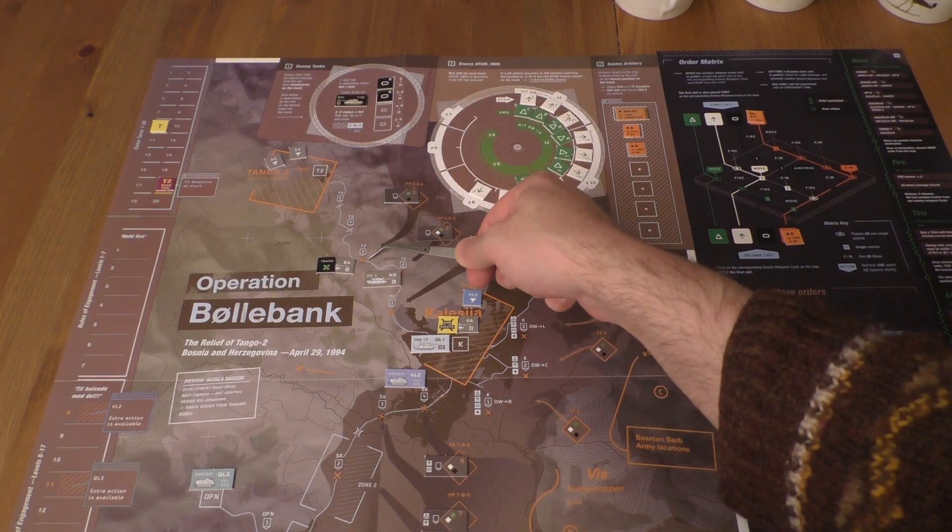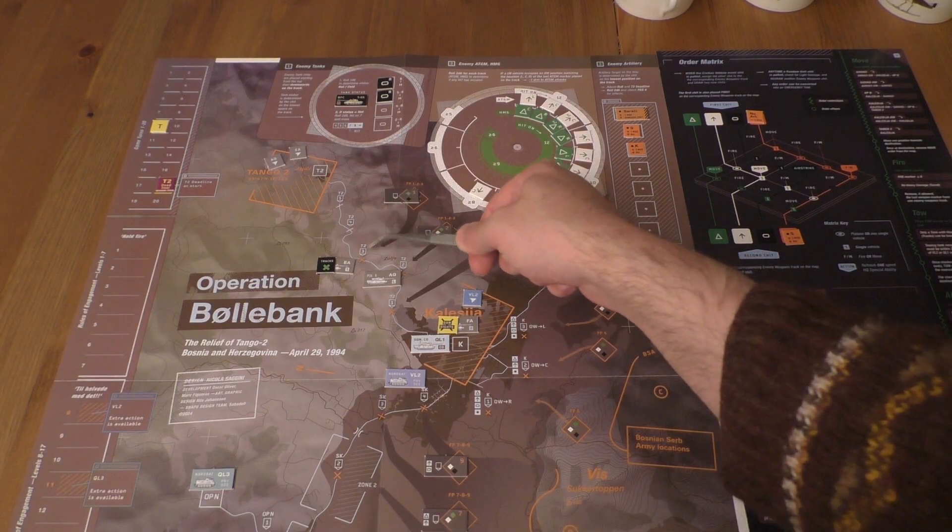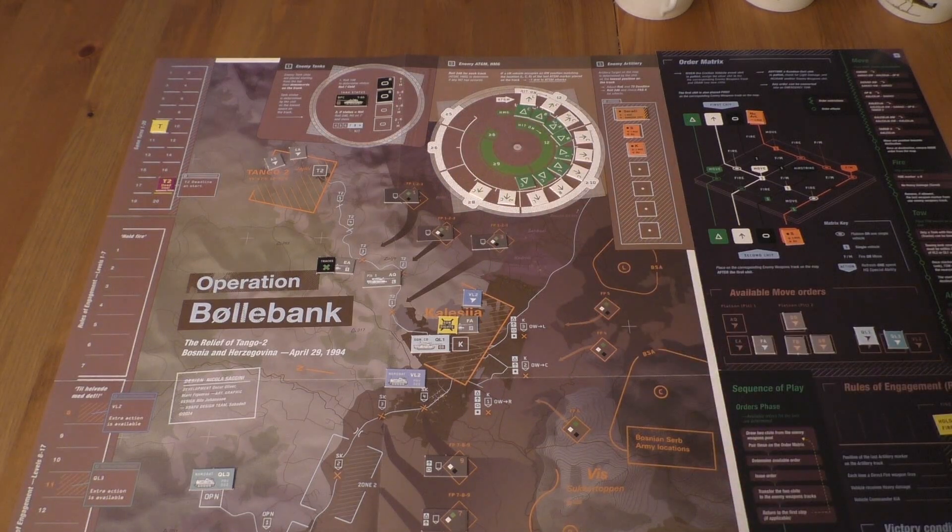It's 3 positions to Kalesia, 3 to Tango 2, so that's a decision for us which direction to move. However, if we want a better outcome, we would actually have to tow them back to Zarrachi, which comes with a bit of a risk.